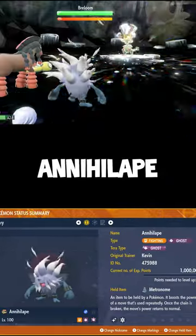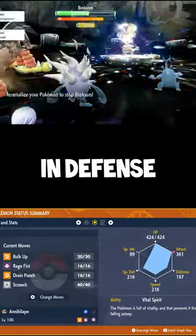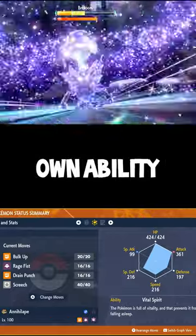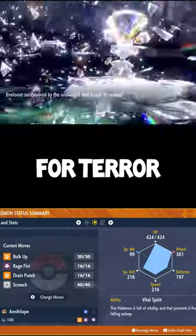The second Pokémon is Annihilape. This monster of a Pokémon holds the Metronome item and knows the moves Bulk Up to raise its attack and defense, Rage Fist which gets extra damage from both Metronome and its own ability, Drain Punch to regain HP, and Screech to lower the opponent's defense — making it a monster for Tera Raids.